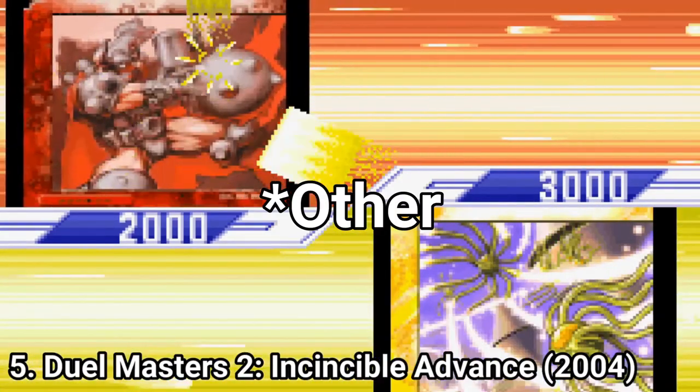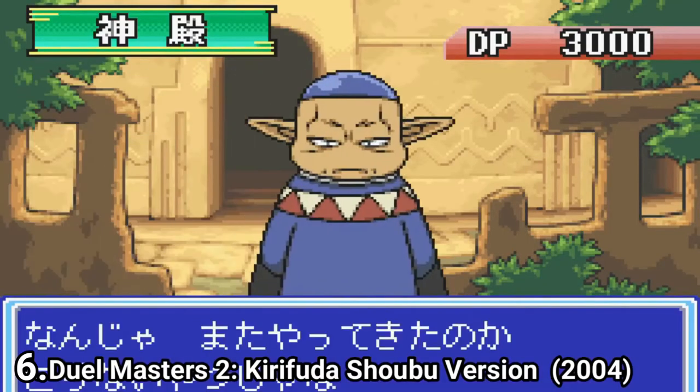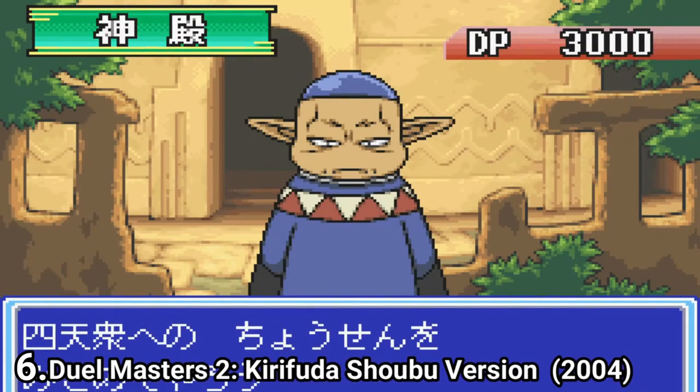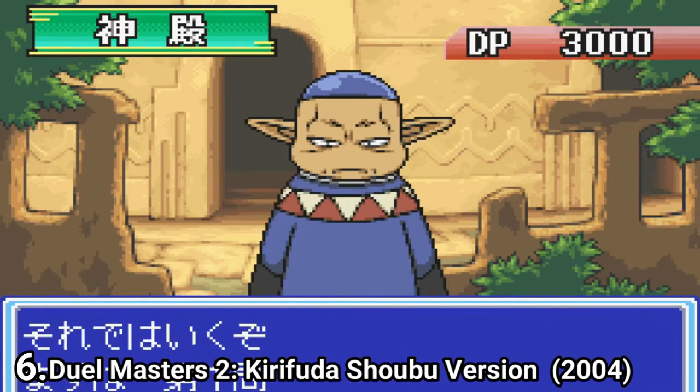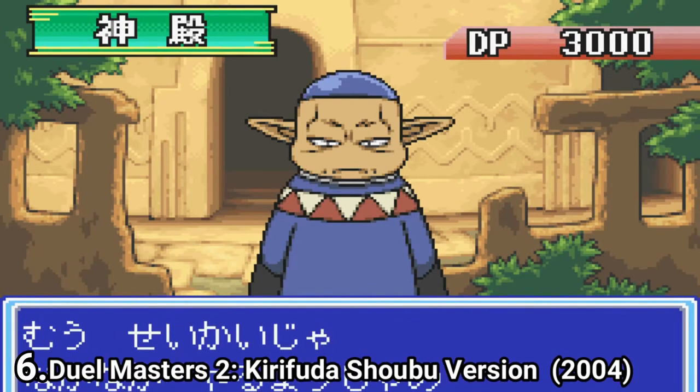The second Japanese game, the Shobu Kirifuda version, has a storyline taken directly from the Duel Masters Keto no Shindenhen manga and has more cards — around 500 cards in this one. You still don't get that many, but it's really good for a GBA game.